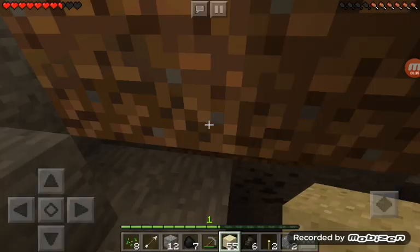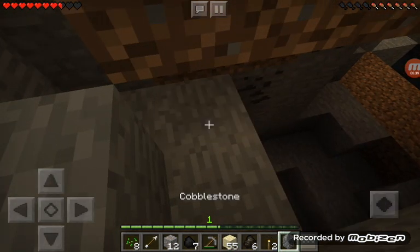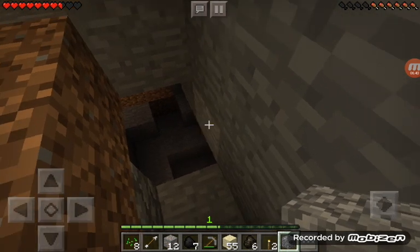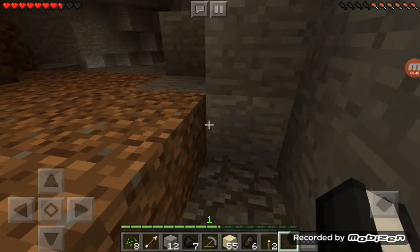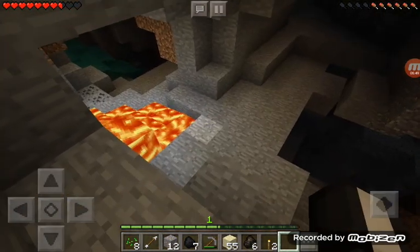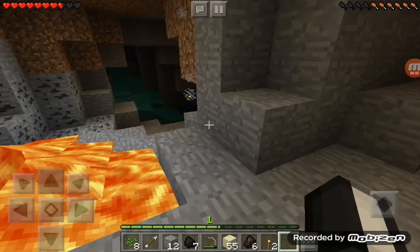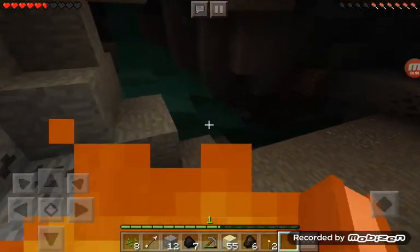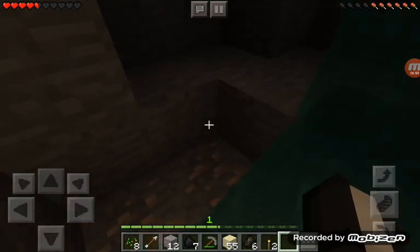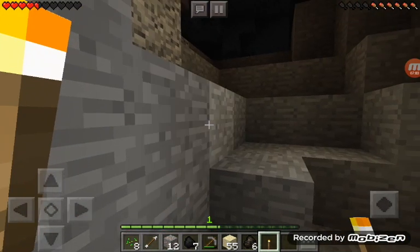Okay, let's cover this lava up. Do I have any — yes, cobblestone. Boom, and this will cover it up. Wait, there's a ravine! Ouch ouch ouch ouch — how was I in the water there? It's getting really dark.